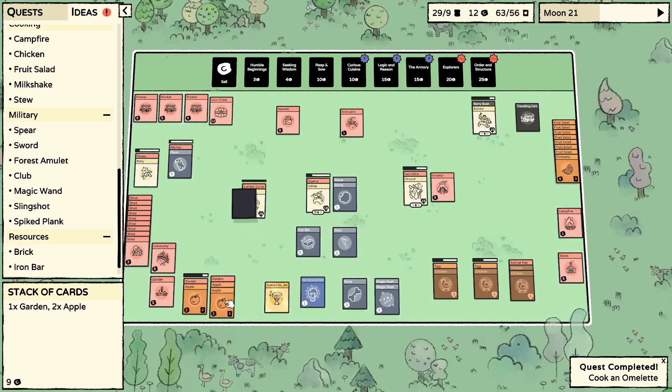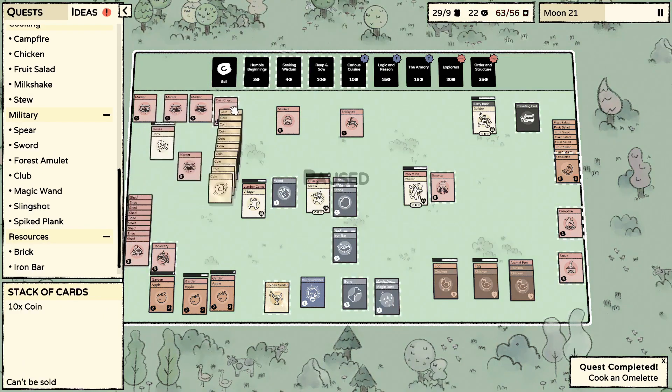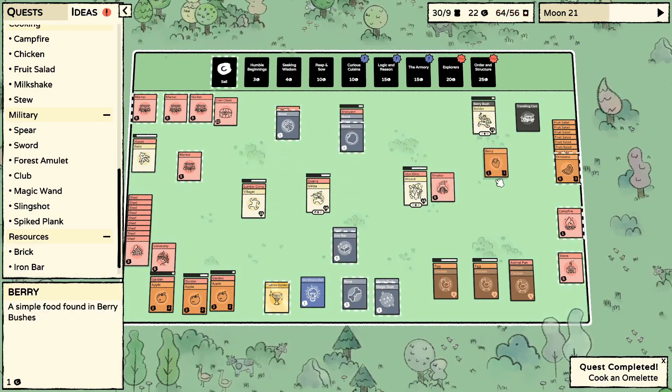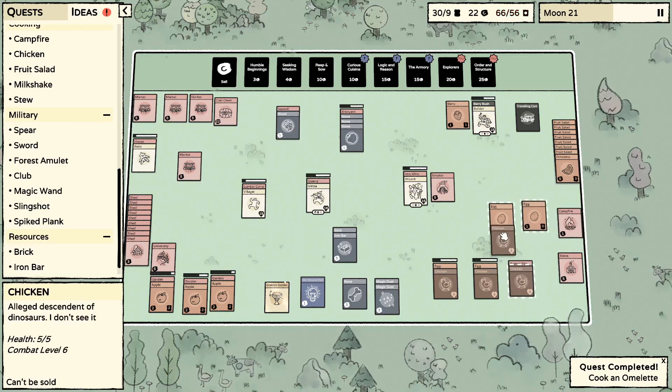Let's go ahead and plant these berry bushes just to get them out of my face. We just need another flint — I wish I hadn't sold that but it's okay. Getting these apple trees out of the way. Two more eggs.